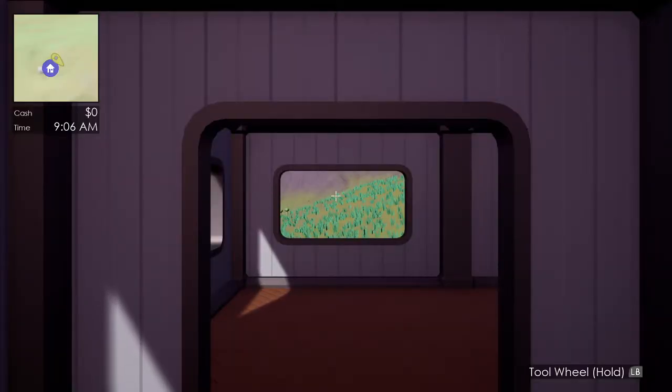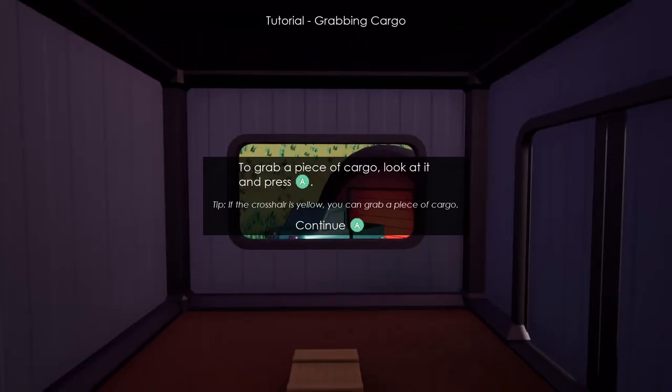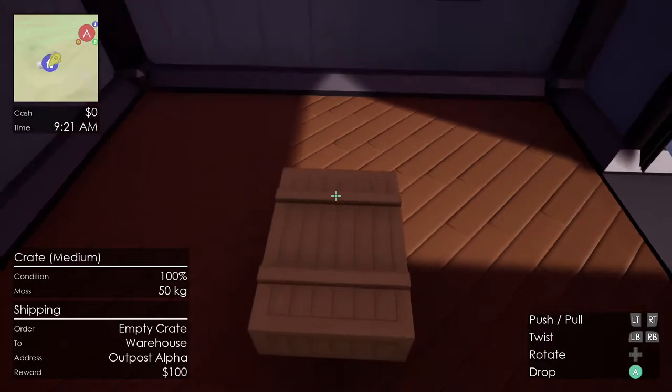Here I am at the start of a new game. There's a tutorial system that will walk you through learning how to play. Walking into my house here, I get a pop-up to grab a piece of cargo, look at it and press A. That tells me to pick up this piece of cargo here, and I get some information about cargo.